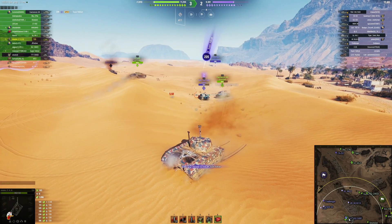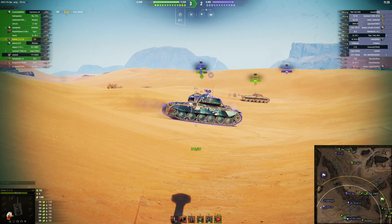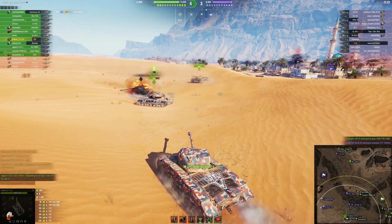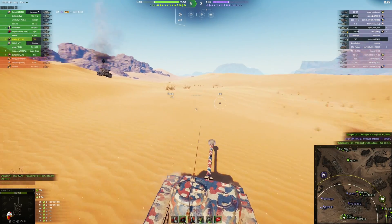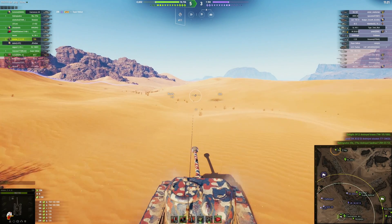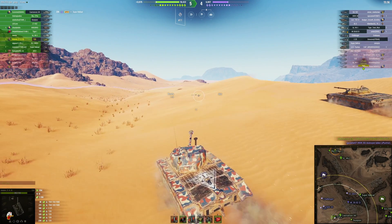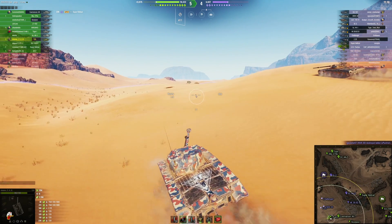Bitwise — armor not penetrated — takes a hit from the Super Hellcat. On the reload, there's a damaging track critical hit. Alright, they've taken care of that guy and it's now gonna open up the dunes a little bit. Bitwise is moving in — got the E25 and the Hawk back there. You guys have taken the north, they've taken the middle, the pit of doom.